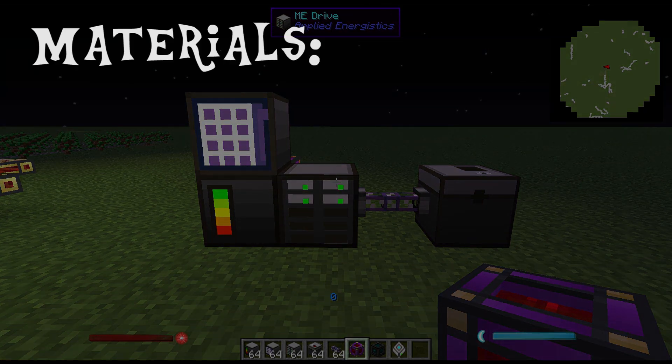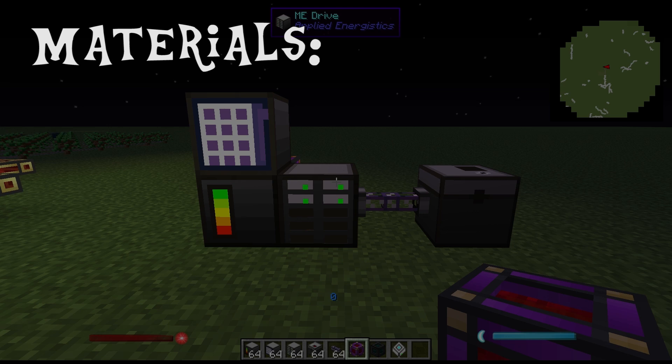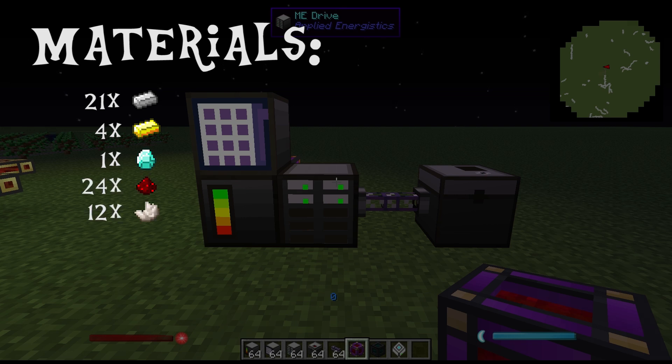The materials you're going to need to make this network are: 21 iron, 4 gold, 1 diamond, 24 redstone, 12 nether quartz, 10 certus quartz, 13 sand, 2 wood logs (oak — probably the easiest to gather), 2 sticks, and some coal.